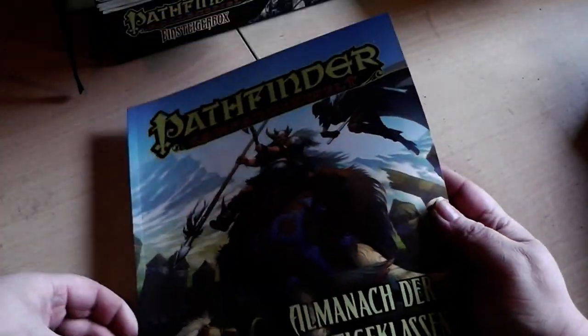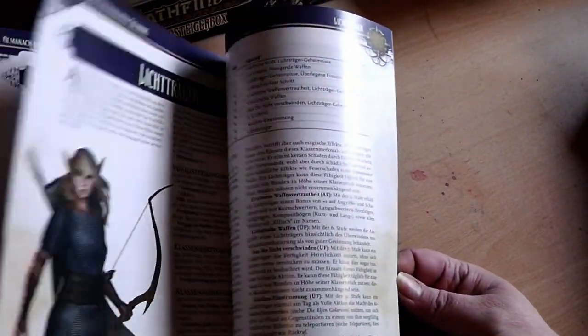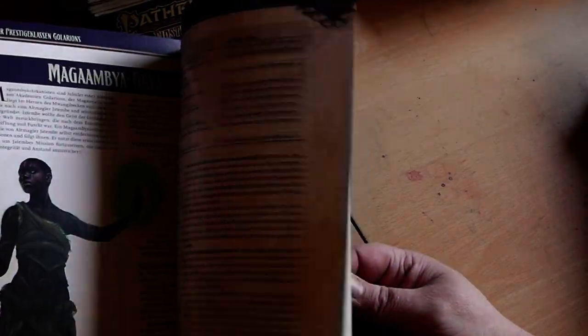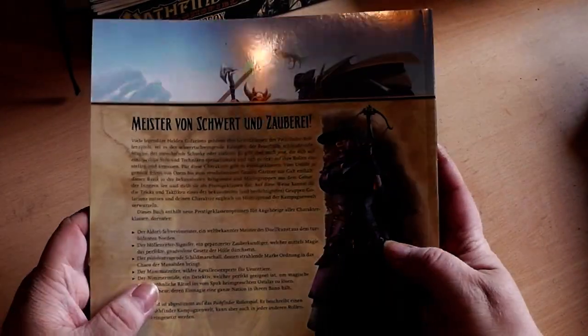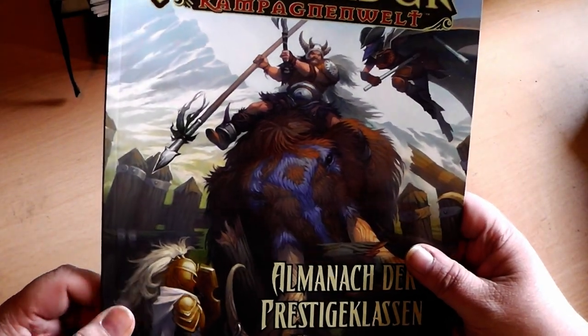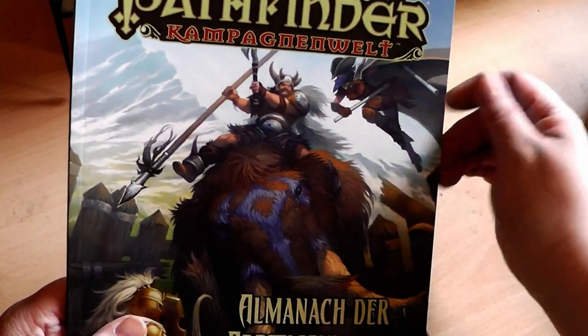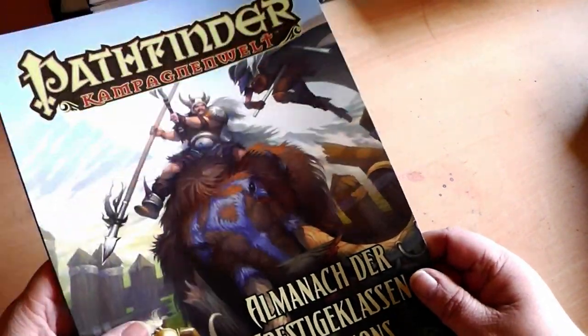Something you would want to consider is the Almanac of Prestige Classes, which expands the prestige classes of the Core Rulebook. This is something I would recommend — there's some neat extra stuff for your players in there. It expands the possibilities of your player characters, so go for it.